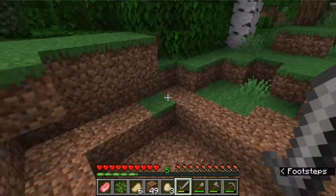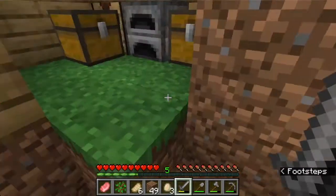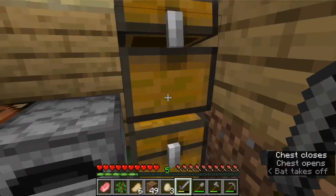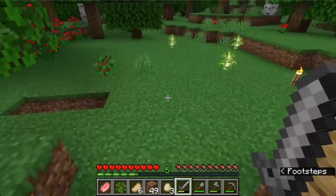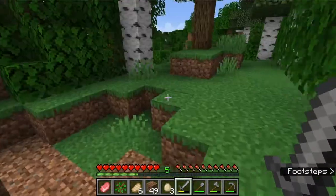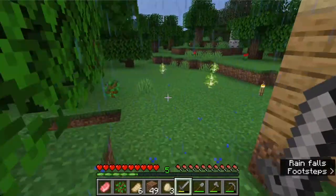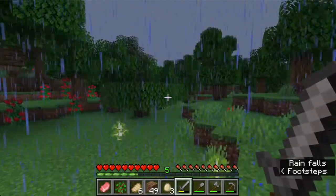Okay, this is our base. That was horrible, but that's actually fine because we're going to be moving out of this base and trying to get a better base. This is like our starter base — basically somewhere we can hide. I'm going to try making something better. Oh, there's a creeper, and now it's raining, which is just amazing.